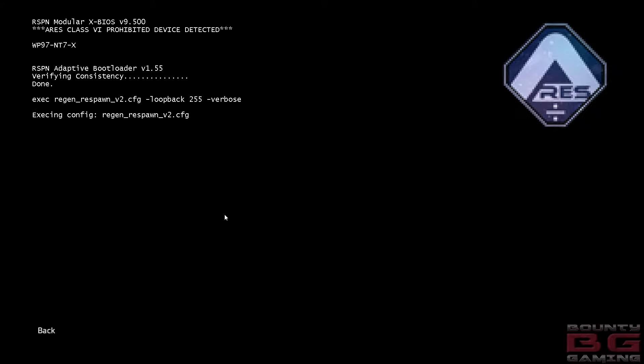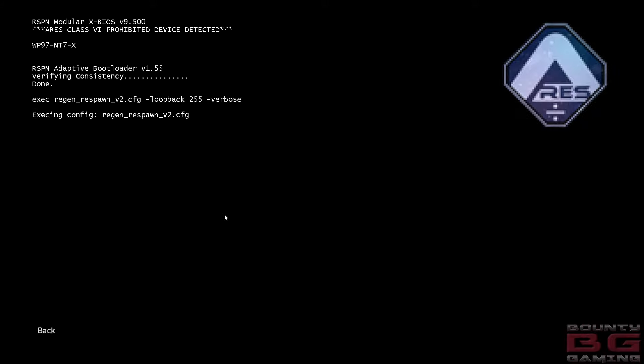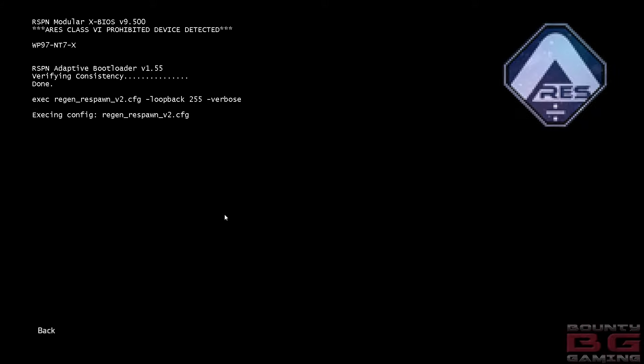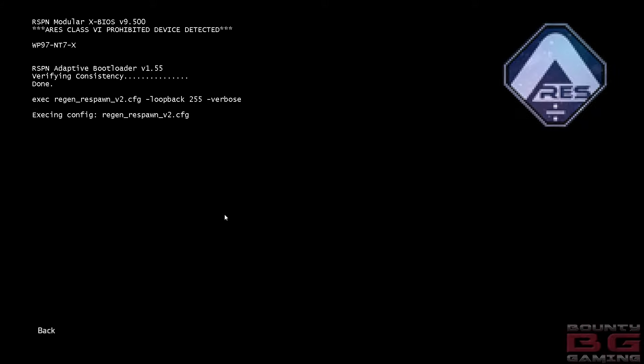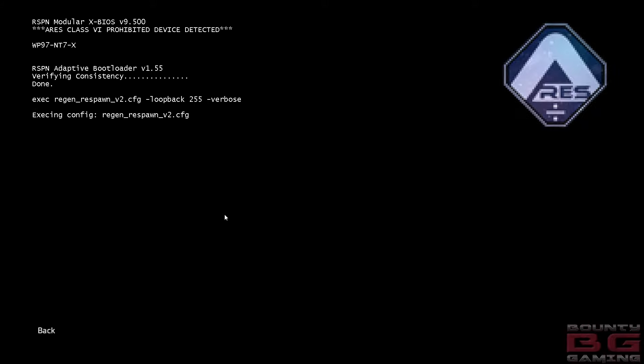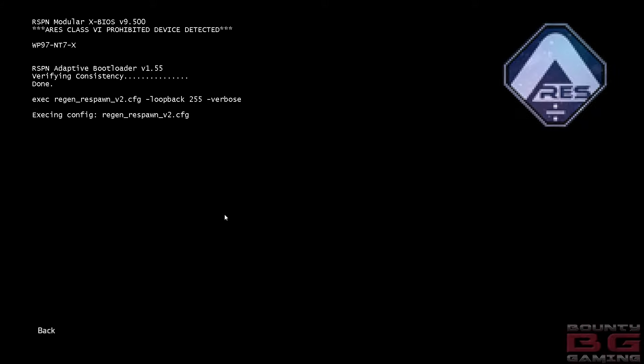We have the thunderbolt for titans, and that's just for the tick combo. It really helps you get your own titan - you can swap to the thunderbolt, chuck out a few ticks, and your titan meter percentage will literally go from zero to a hundred real quick, then you can deploy your titan.